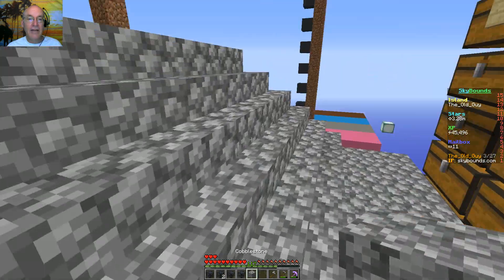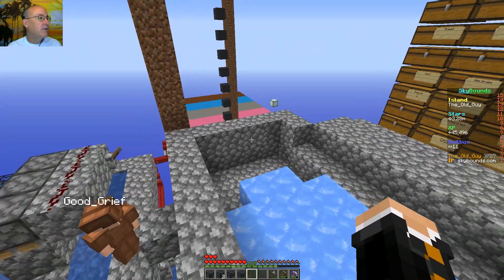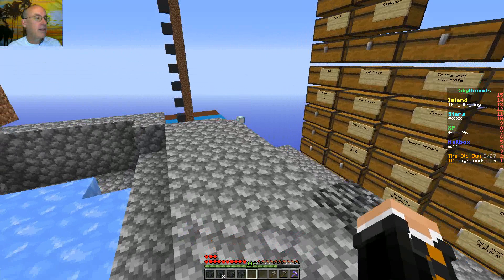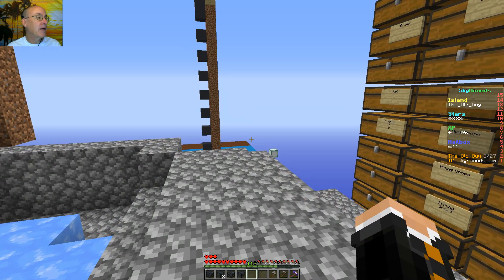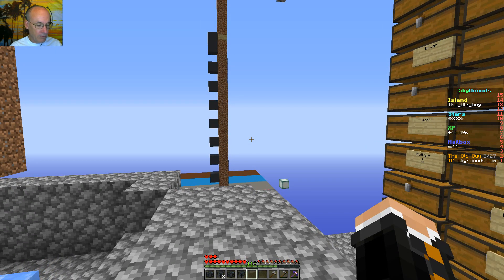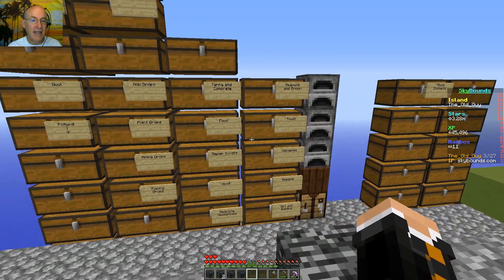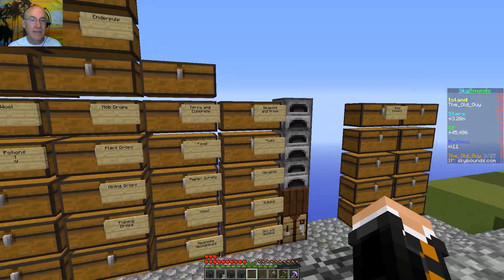I did see the Discord giveaway is done. Felix Magnus won and I saw him in chat get his Sun rank. And the Discord name wpd1234 got the bolt, so I'm not sure who that is - they've probably got a different name in Discord than they do in the game. So the giveaway is done, still waiting for an update, and we'll keep on going.